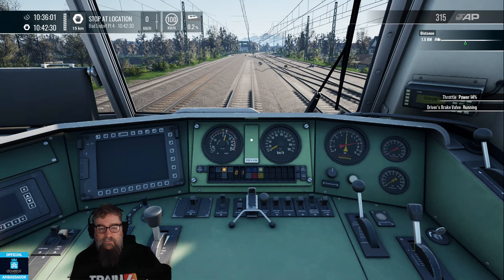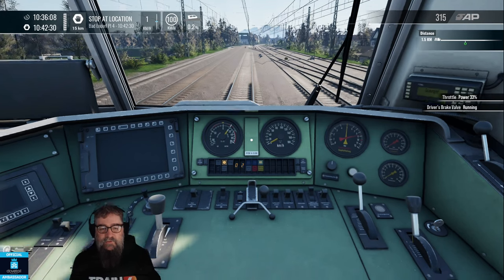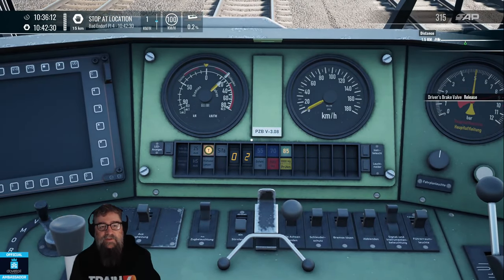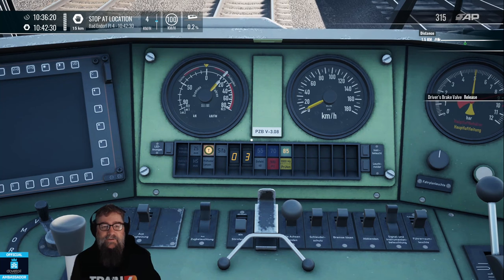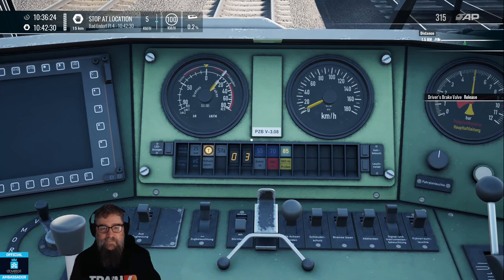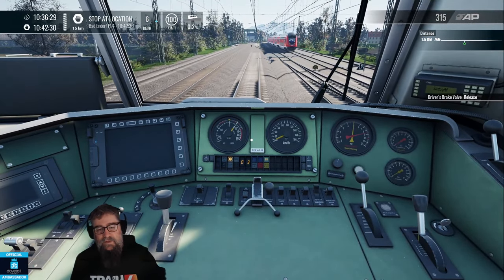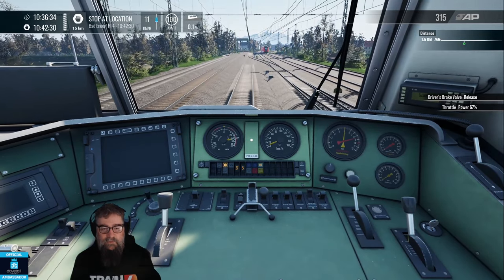I'm just going to use the power part of the throttle. It's a percentage throttle like most modern trains have and you'll see it's managing the taps for me - it's in tap two at the moment, getting some power. It's gone to three, got a bit of wheel slip, so it drops back to two, three, two, three - automatic slip management. That gives it a bit of a kick in the pants.